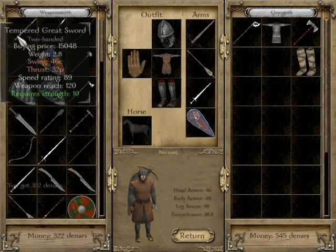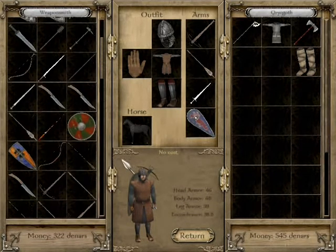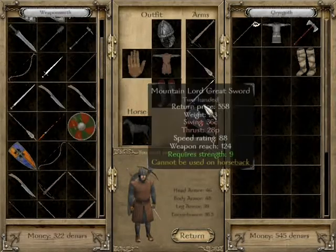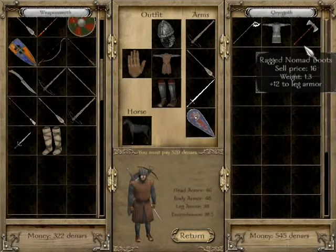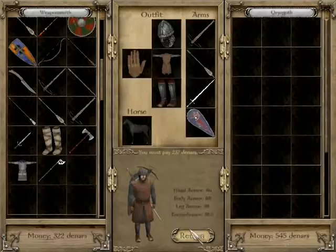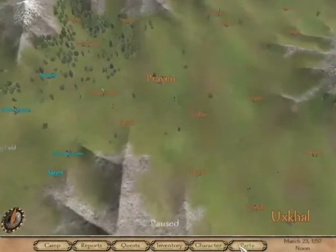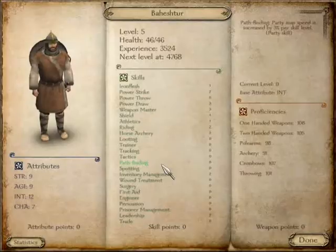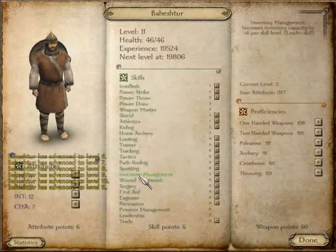Tempered greatsword — it's so expensive, but that one can be used on horseback. I'm buying it for now until I find a two-handed weapon that can be used on horseback. Sweet! So now we've got Behestor and it's time to make him a beast. He's actually got a quite high level in intelligence — like 12. If it's past 10 they're counted as an intelligent person.